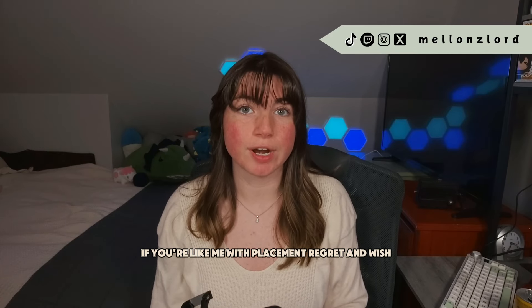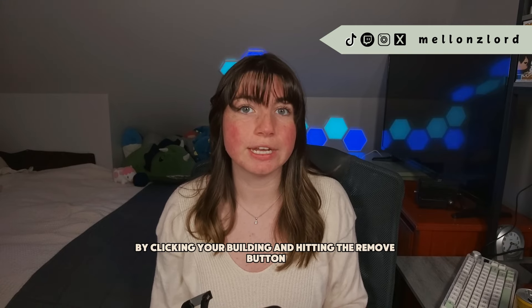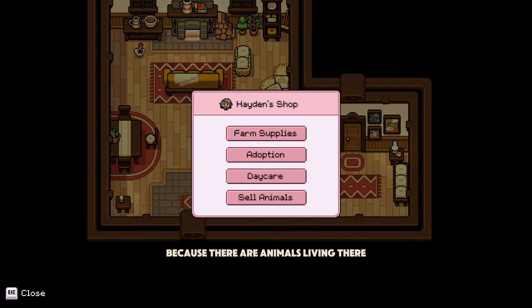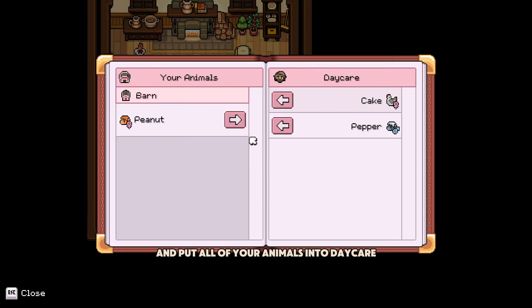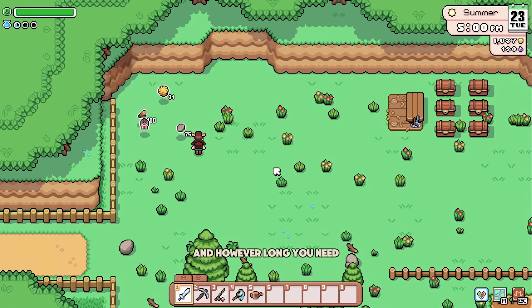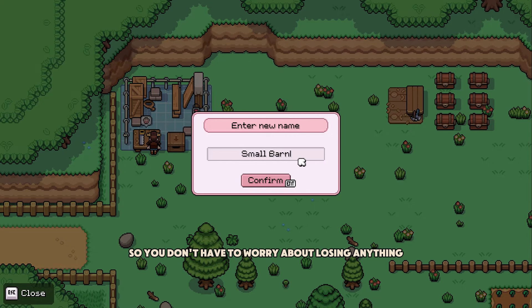If you're like me with placement regret and wish you put your barn or coop elsewhere, there is a fairly simple solution. By clicking your building and hitting the remove button, you'll get a message saying that you can't remove it because there are animals living there. Do not build a new building to move your animals like I did the first time. Head over to Hayden's shop and put all of your animals into daycare. You can put in multiple animals for free for however long you need. Now you can go remove your building, and this will give you the blueprint and all of your materials back so you don't have to worry about losing anything.